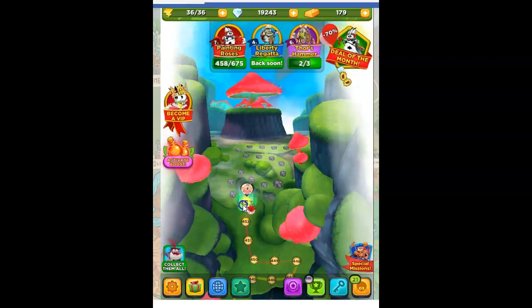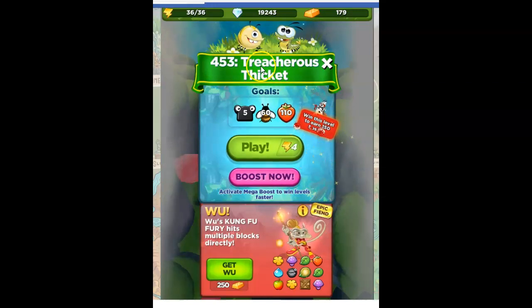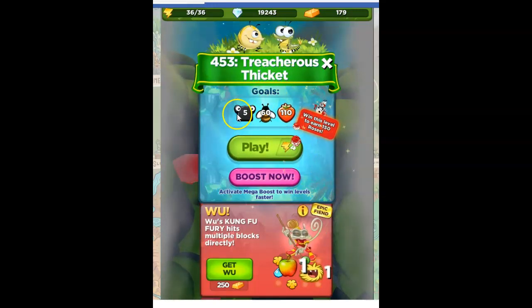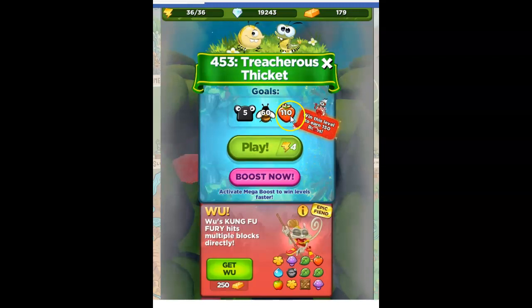Hi Fiends, this is Susie, your gaming guru, here to help you solve the puzzle of level 453 in Best Fiends. This one's called Treacherous Thicket, with the goals of defeating five slugs. We haven't collected honeybees in a while, so 60 bees and then 110 of the red.